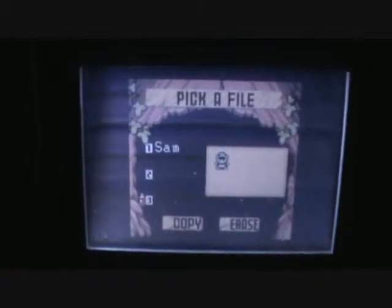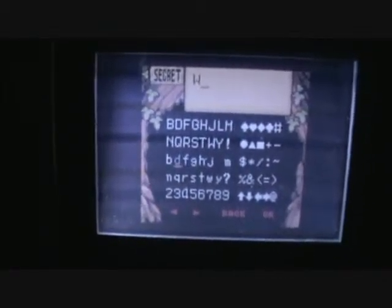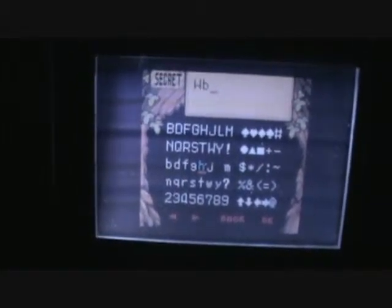Oracle of Seasons does a lot of the same stuff, but one of the big differences is that the main villain is General Onox — it's O-N-O-X. He's a big knight dude, and in the beginning of the game he kidnaps the Oracle of Seasons, Din, brings her to the Temple of Seasons, and uses her power to destroy it, which sends the seasons of the land into total chaos. His whole goal is just to spread destruction — much like Varen was spreading sorrow, Onox is spreading destruction.